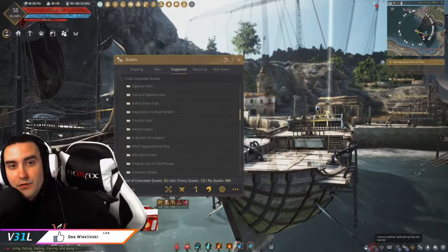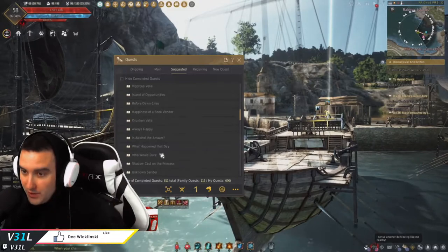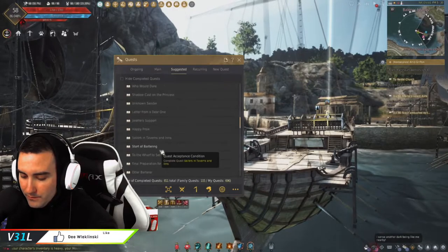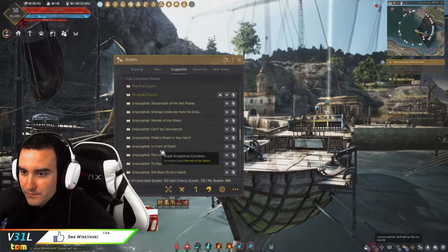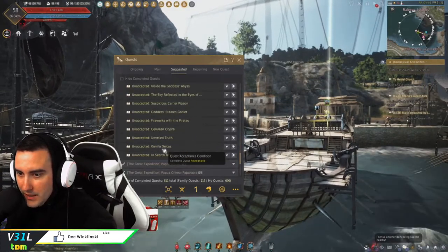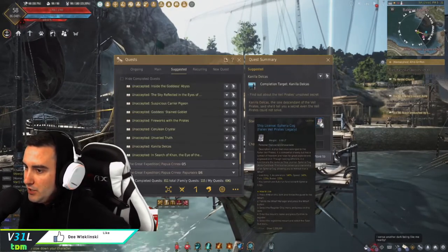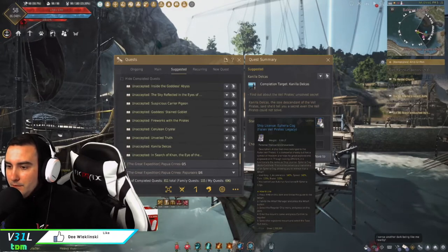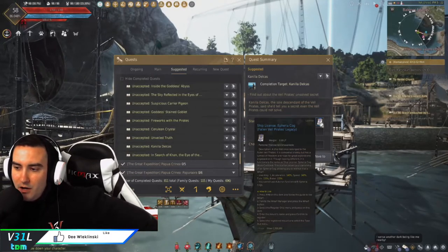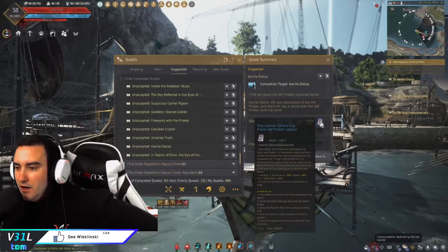The buying price for this is about 10 million silver, but free is free, you know what I'm saying. I also found out — and I'm not fully through this entire questline yet — but if you go down to Canela Delacos, it looks like we get a free Euphiria Cog. It's got one inventory slot, 140% acceleration, 140% speed, 115% turn, and 115% brake.